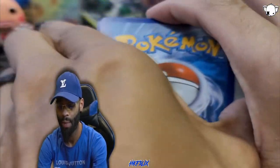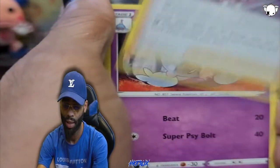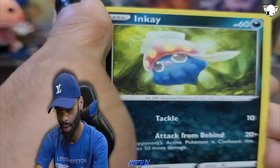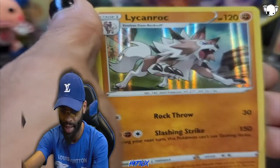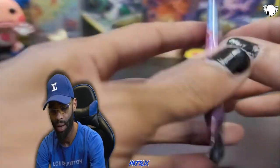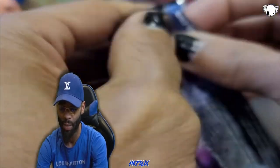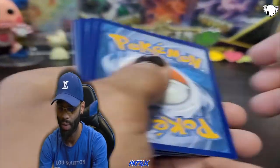Let's get through these packs. Got a Pierce, Hattrem, Suspicious Food Tin - that has a full art as well. Got the Inkay, Sizzlipede, Team Yell Grunt reverse holo. And a Lycanroc - hollow rare. This is the third pack. I get really nervous in the first couple of packs in the beginning - I'm kind of speechless, I don't even know what to say.